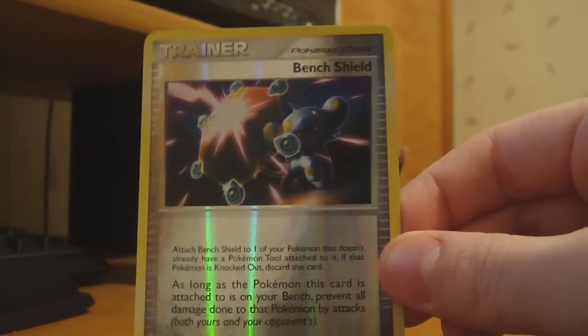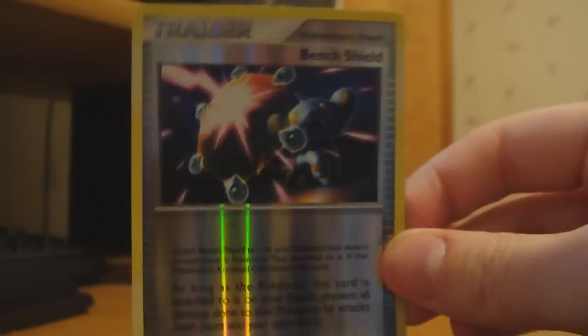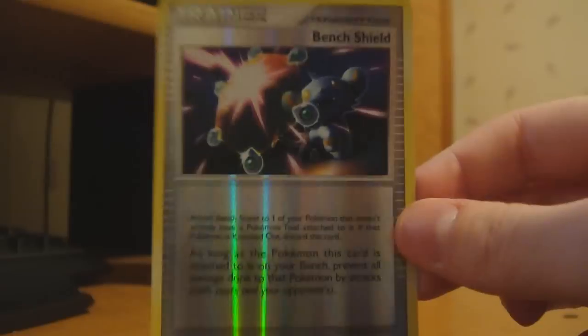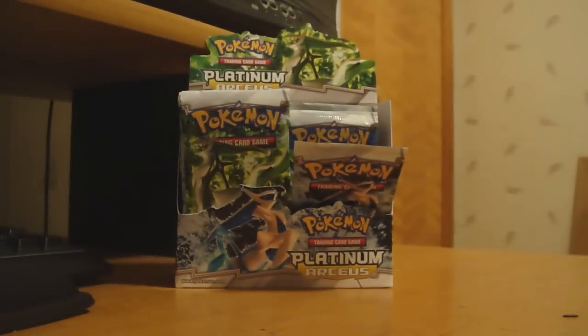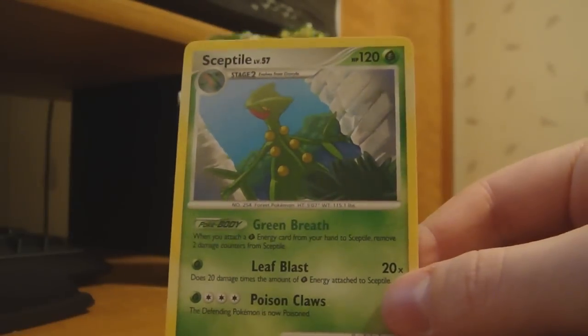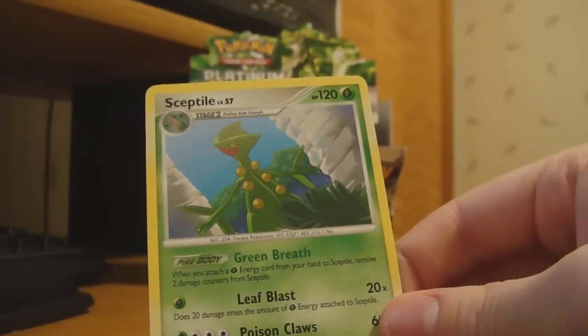Alright. Nice. A Reverse Holo Bench Shield — I know some people like the Reverse Holo Trainers, they are pretty cool. And my Rare is a Sceptile, which I got as a Reverse earlier, so I guess it's always cool to have the regular form. Cool, alright.